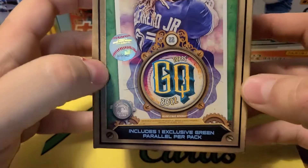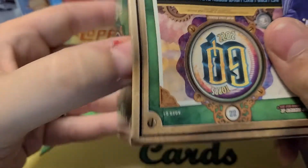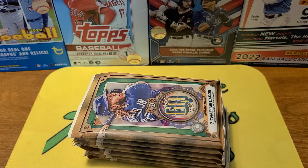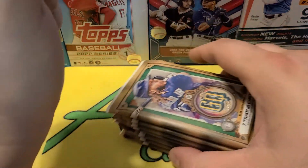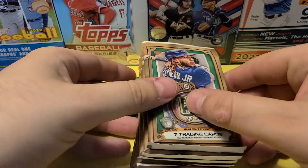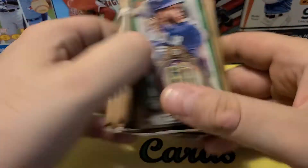They used to have the exclusive greens come in cellos or value packs, as of like two years ago. I think last year they changed that to just being in the blasters, and this year they continue on. A couple years ago they also had Megas and value packs. I think they discontinued those — I think this might only come in blasters now. Blasters and hobby boxes. So a little bit of a change there.